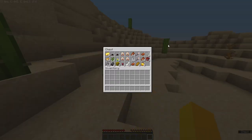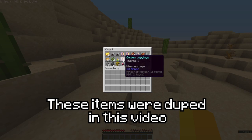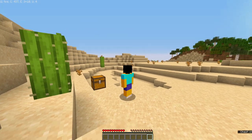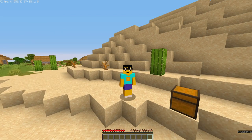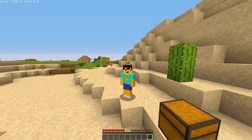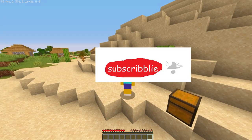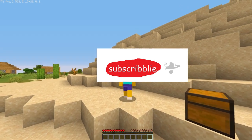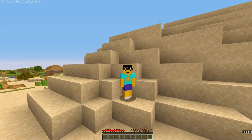Anyways, in this chest here I have items. You'll notice that I have two pairs of the exact same golden leggings and two of the exact same shovel. I'm going to teach you in this video exactly how to do this, so stick around to the end. If you find this tutorial helpful, please do consider subscribing because it really makes my day. But without further ado, enjoy this video.